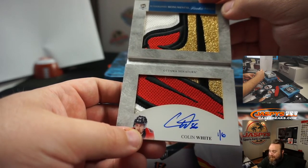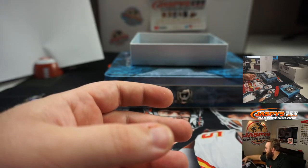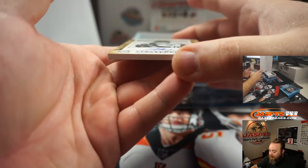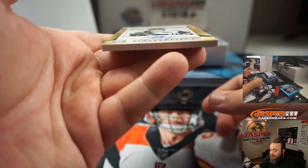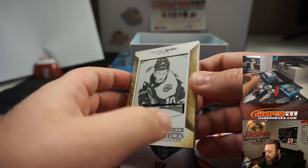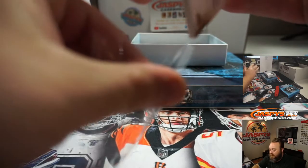Joey, you might have to try to find the other five of this and make the entire Senator Shield. That's super cool. I'm going to get a sleeve for the booklet. You've got an autographed rookie masterpieces printing plate, black plate, Anders Bjork for the Boston Bruins — one of one. Joseph Weimiller.